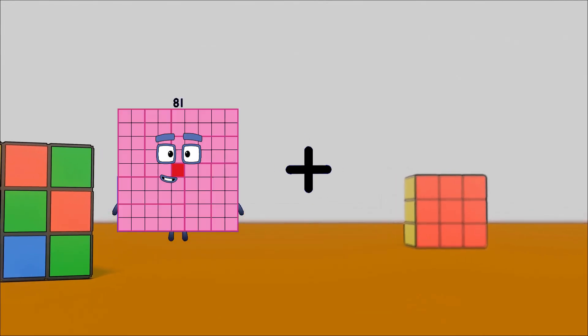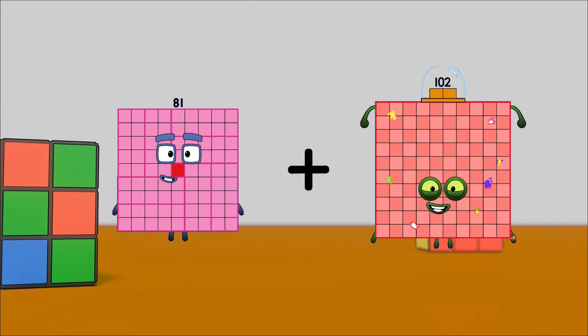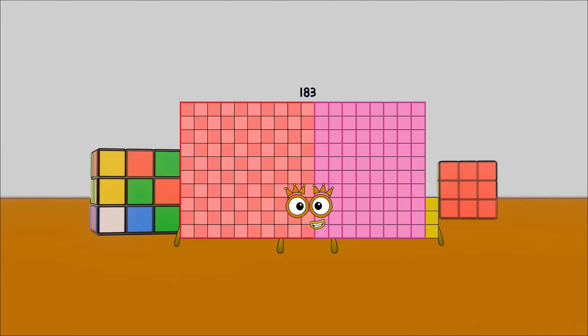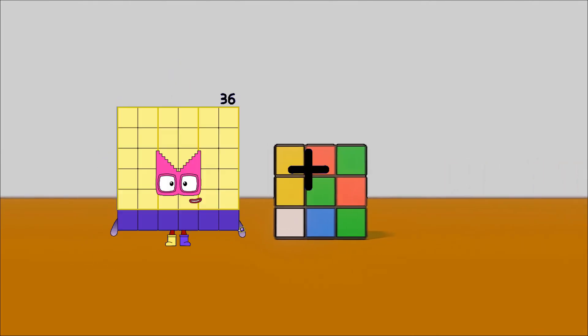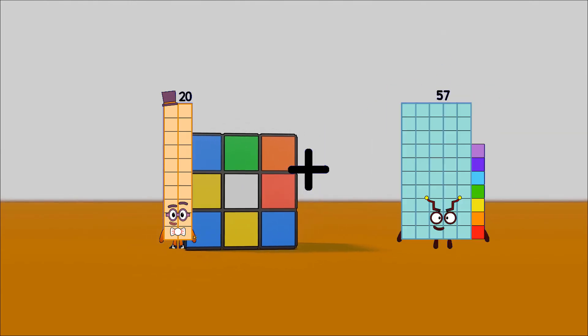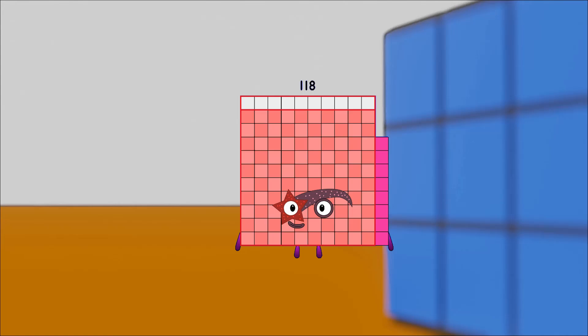81 plus 102 equals 183. 20 plus 98 equals 118.